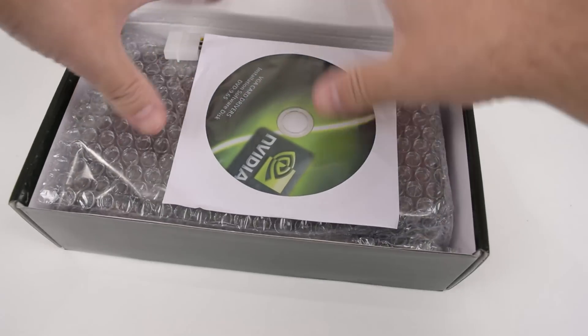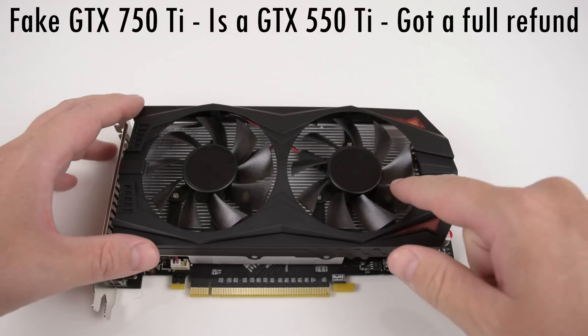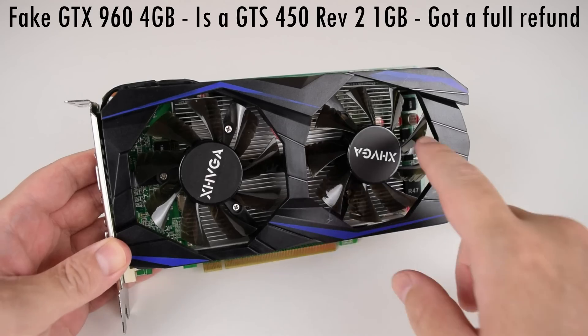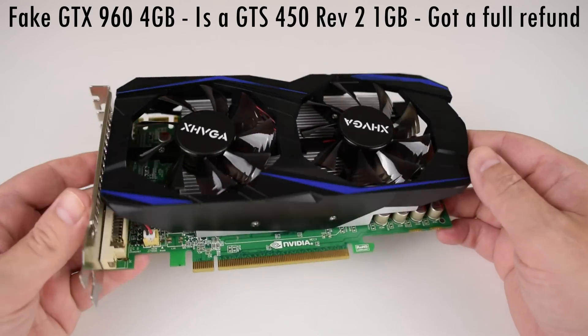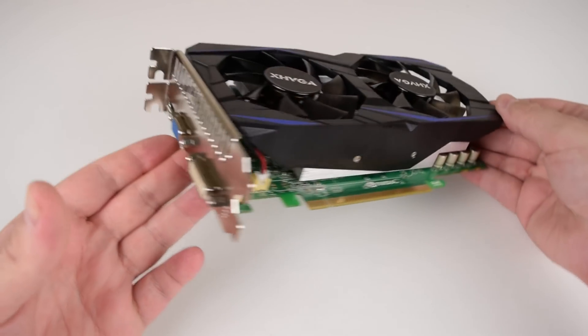We checked out these cards in previous videos. Here we have the fake GTX 750 Ti, which turned out to be a GTX 550 Ti, and here we have the fake GTX 960 with fake 4 gig of memory, which turned out to be a GTS 450 Revision 2 with 1 gigabyte of memory.